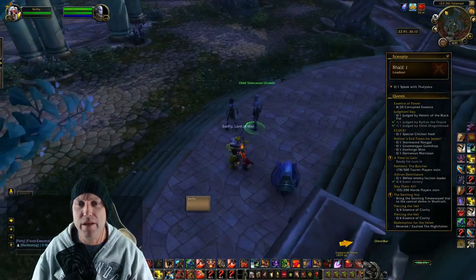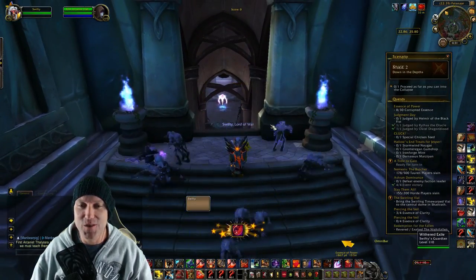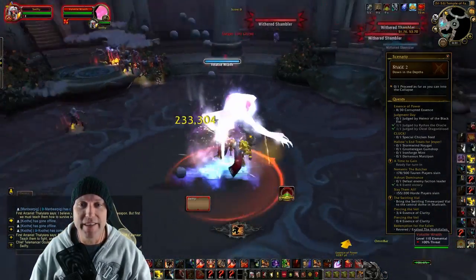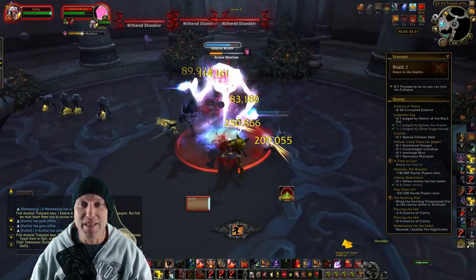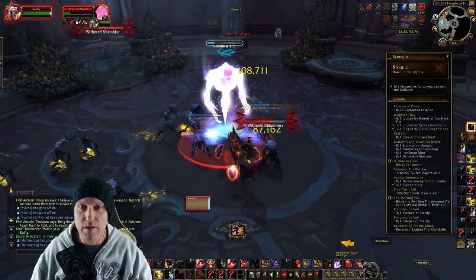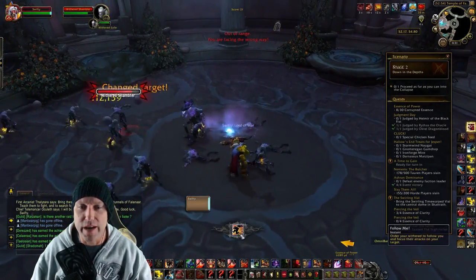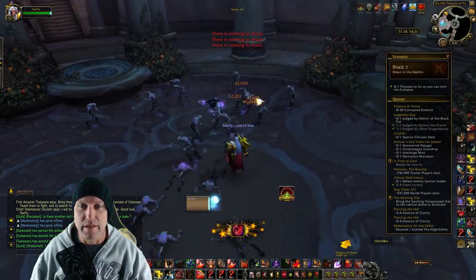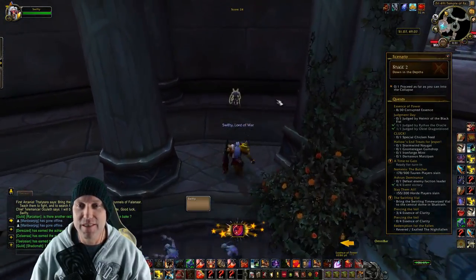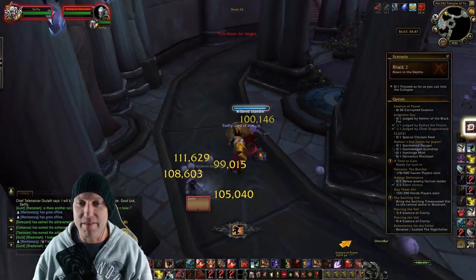Alright, starting this up. You can send your withered commands to attack — I've got lots of withered, this is awesome. The problem is they can die. There's a mob that does a detonation, so I need to be careful and shockwave it before it blows up my withered. I'll put my withered on passive to keep them safe. There's also a withered over here that we can rescue — I'll add them to my collection, now I have 13 withered. Let's clear everything!